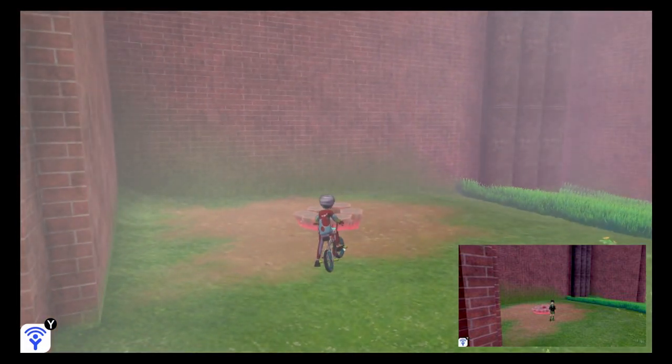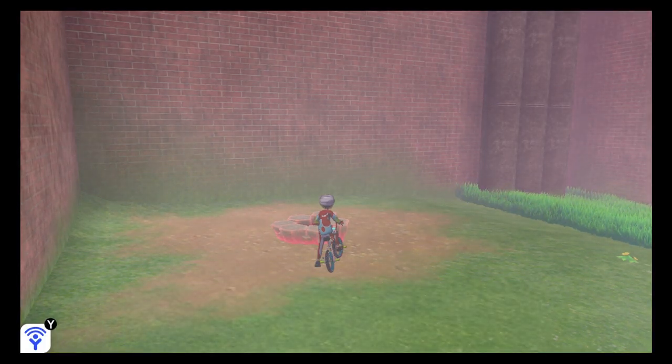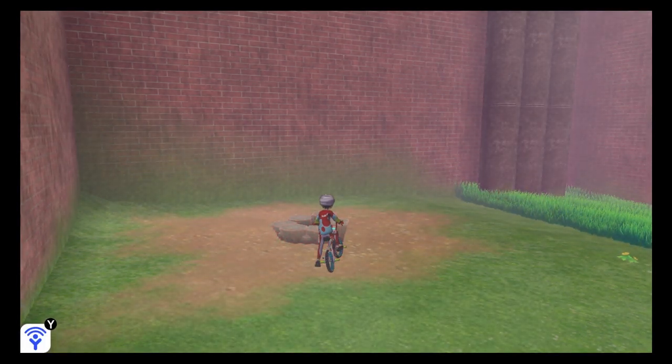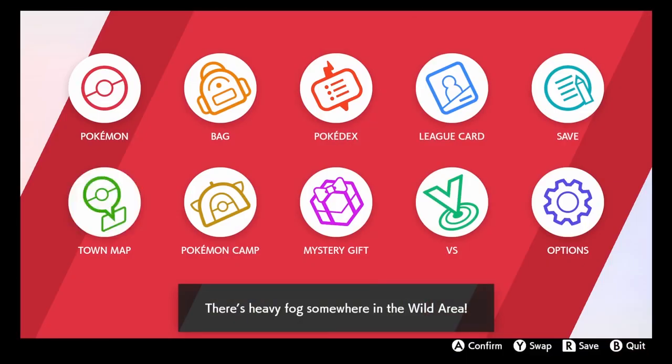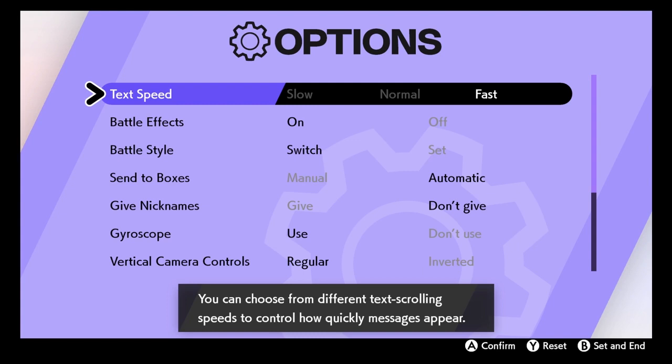Now that we have located it, we need to spawn a Rare Den, and we will need fast reflexes for this part and at least one wishing piece. If this is your first time doing this, go to the main menu, options, and change the text speed to slow or normal so you can get a hang of it.